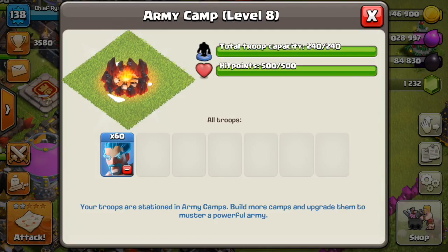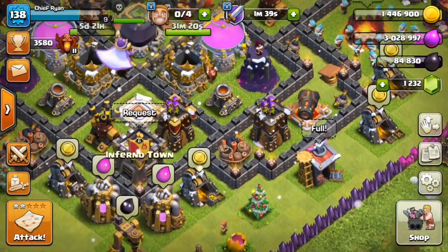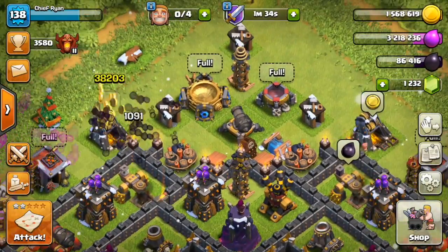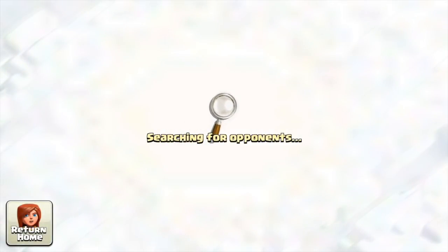What's up guys, it's Drian here bringing you some Clash of Clans gameplay. Today we're going to look at what all Ice Wizards can do. They only go for defenses, so my King, Queen, and Grand Warden are the only things that are going to be able to actually do anything good. I'm going to collect my Elixir and then find a raid and see if I find a base that will actually allow me to win. I don't want to lose my 3580 trophies because I'm kind of trophy pushing. Let's go ahead and find a base.